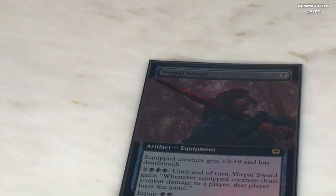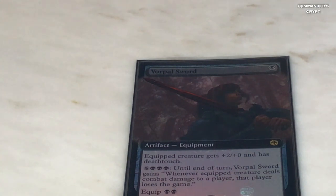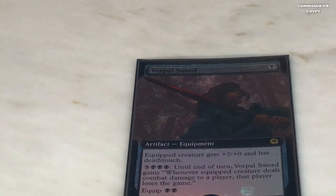Vorpal Sword — one black to play, two black to equip. The equipped creature gets +2/+0 and has deathtouch. For three black, five colorless until end of turn, Vorpal Sword gains: whenever the equipped creature deals combat damage to a player, that player loses the game. With your mana doublers, you can play this bomb, swing out, and destroy somebody.